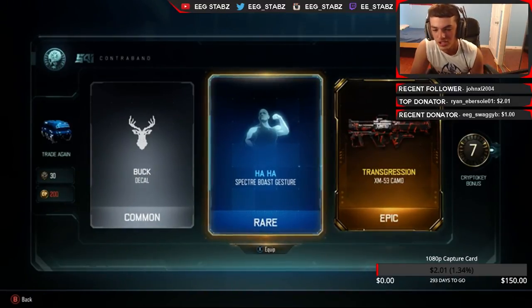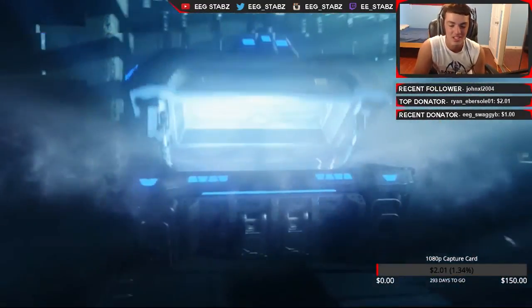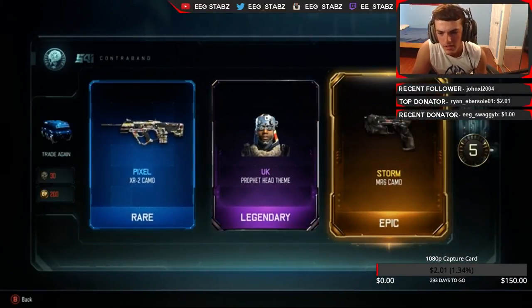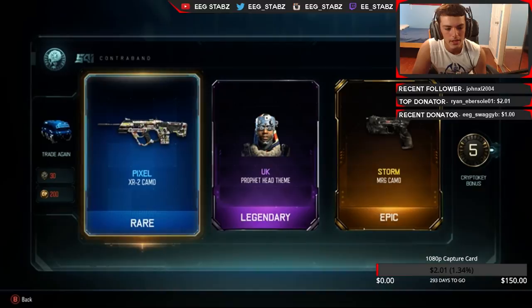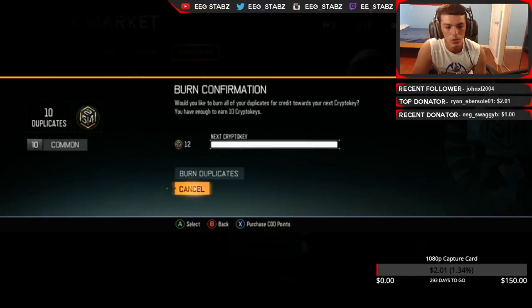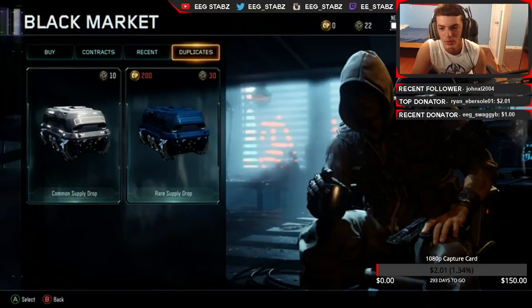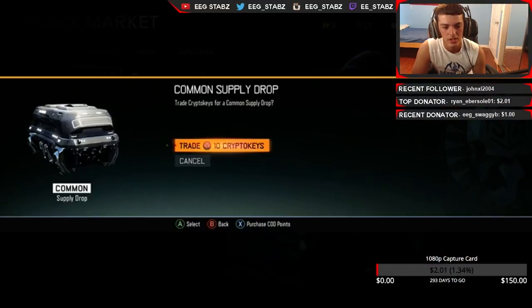Haha Specter both gesture, and a Transgression XM53 camo that I already have — so that should give me a decent amount of duplicates since it is an actual epic. Ooh, that is — and I think that actually moves so I'm gonna have to try that out. Legendary UK Profit head theme. And the Pixel XR2 camo — I think I already have that on one other gun, so I'm gonna try and see how that looks on the XR2 in probably my next video. We got duplicates — 10 crypto keys, that's it. I thought we were gonna have at least like 30 or 40.